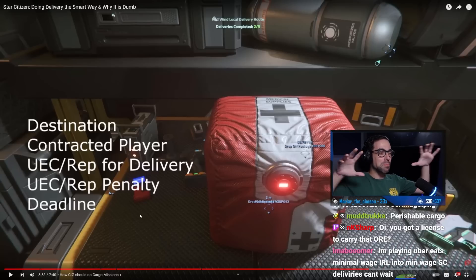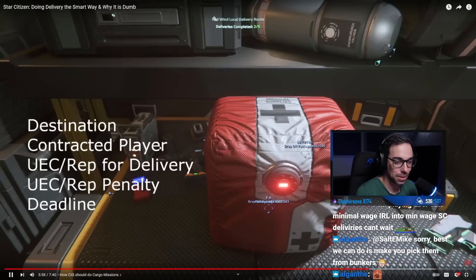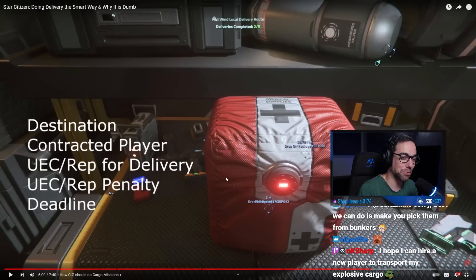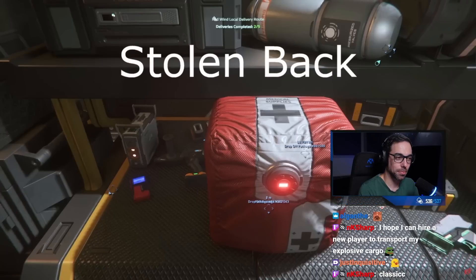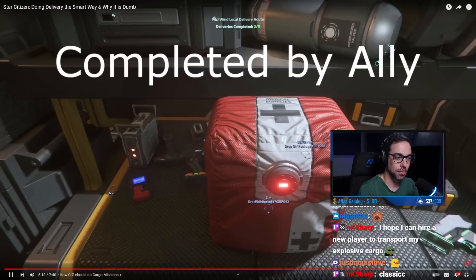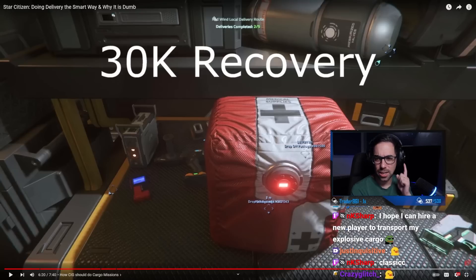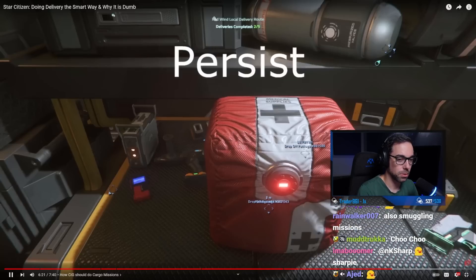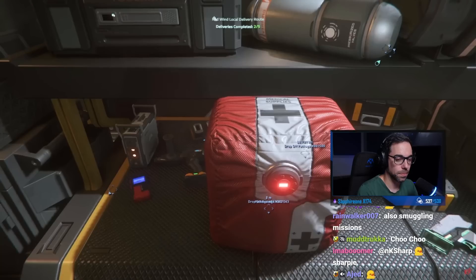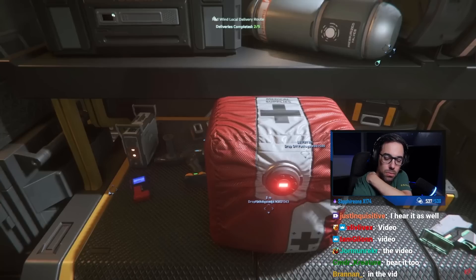I'm getting more and more hyped for delivery missions just watching this. Because the attributes are on the container or parcel object entity, they will persist just like other entities. The container or parcel could be stolen, stolen back, even given to a friend or org mate to complete if you unexpectedly had to log out, crash, or end up in a hospital bed far away. They would return from a 30K crash recovery just like other cargo crates do. A whole range of possibilities are opened up by attaching mission features not to the mission system but to the entity itself — and that is the actual smart way to do delivery.